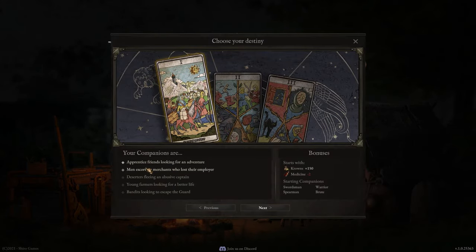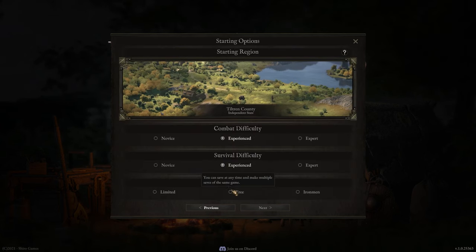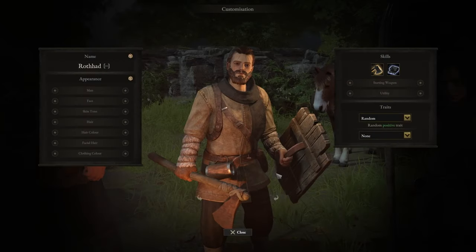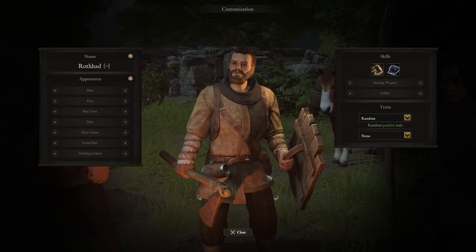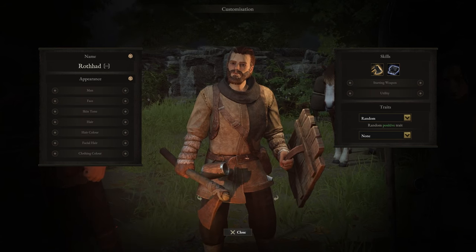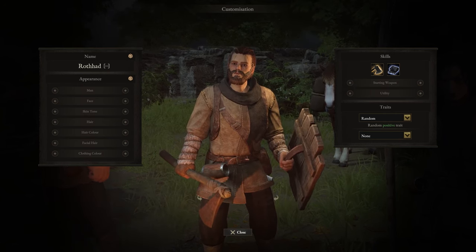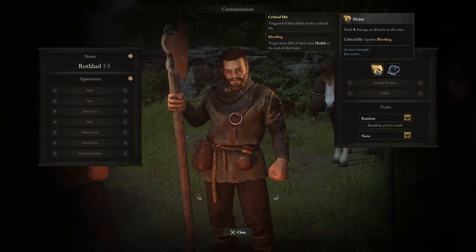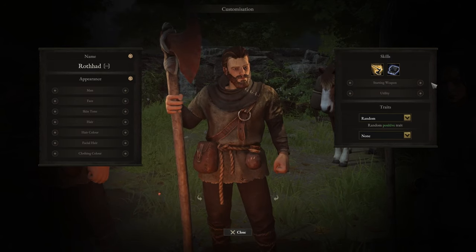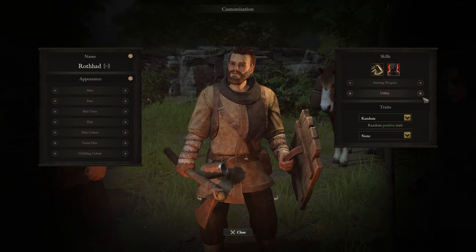To show you the other classes, we're going to go back to New Game and pick one that has the Warrior and the Spearman. The Warrior is a combo of the Swordsman and the Brute — very versatile, and can fight quite effectively against multiple enemies at a time, with more AOE damage. Starting weapons are the halberd or the small hand axe with a shield. He also has First Aid, Taunt, and Wrath.